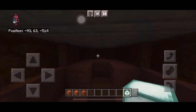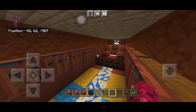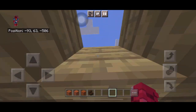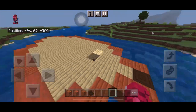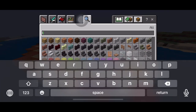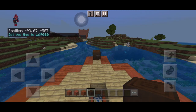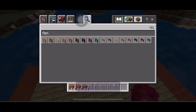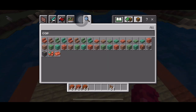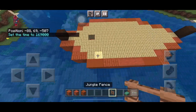Of course we need light — very important unless you want mobs. Place one sea lantern which gives off a lot of light, and cover it with a gate so it looks like two very bright lights. The boat is almost done. Get the same dark oak log and build it one block higher than the actual floor.